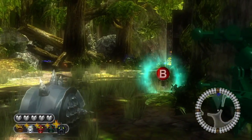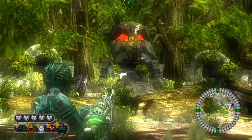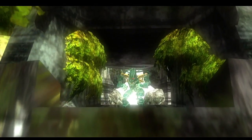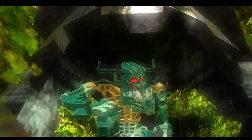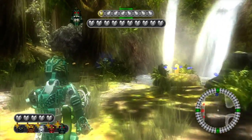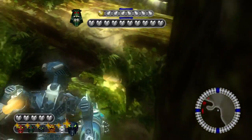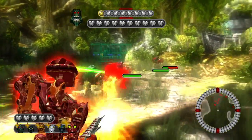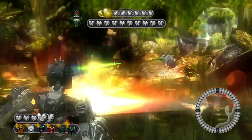Perfect. Alright, now just walk forward and the cutscene will begin. First, I'll grab Hahli's mask. Alright, so now we've got the entire team together. Pretty much you already know the process on every boss - let's take them all down.